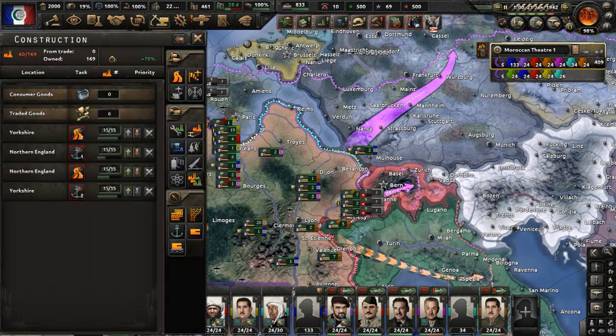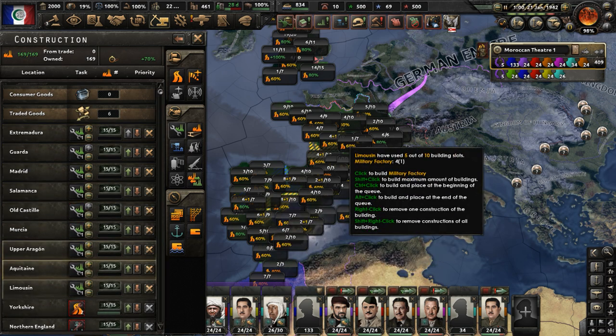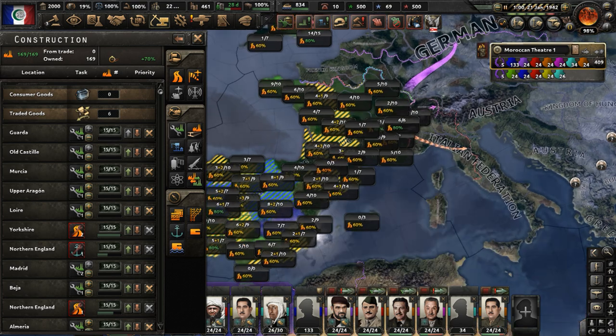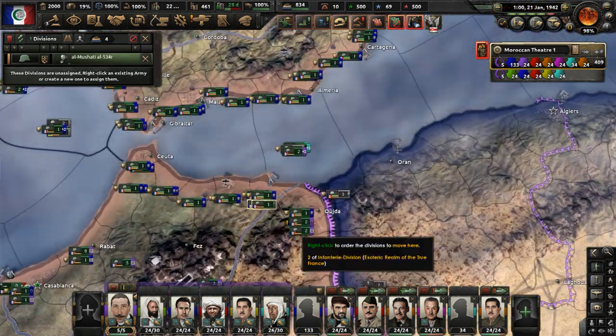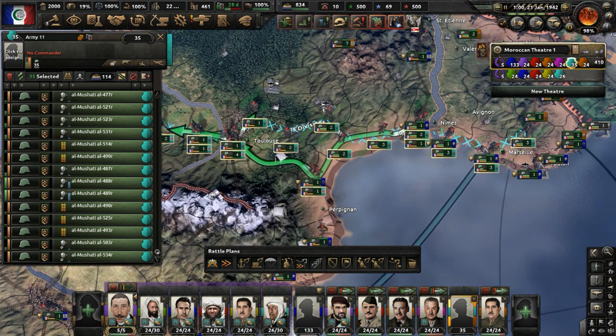We have a bunch of civilian factories — let's start constructing more military factories. We have cores on every state in the world, so we're pretty overpowered in that regard. Let's get max capacity military factories everywhere we can — build nothing but military factories.